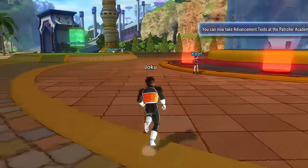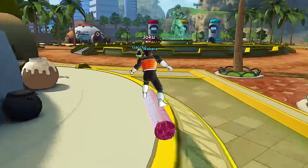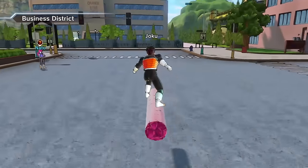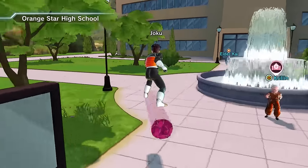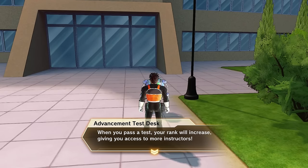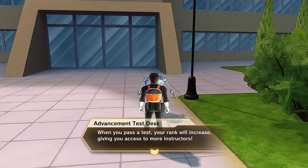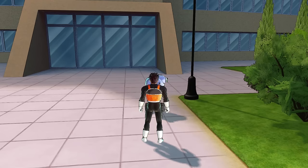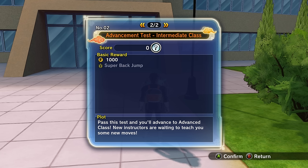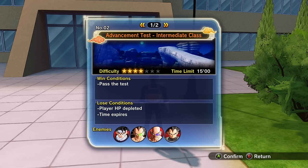You can now take advancement tests at the Patroller Academy. Let's check out the advancement test. 'You are now able to take an advancement test. When you pass the test, your rank will increase, giving you access to more instructors.' Difficulty level four — intermediate. 1,000 zeny reward. It says you'll advance to advanced class. Let's just do it, and then after this we'll get into the story. I think we were fighting Frieza, and then Turles and Lord Slug showed up fighting for the Dragon Balls.